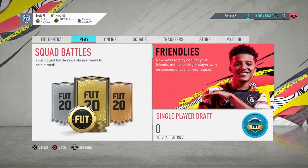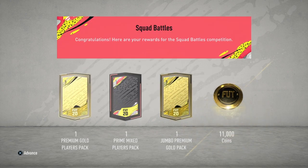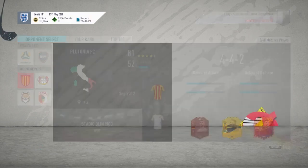I've had FIFA 20 for about three days now and I've reached Gold 1 on Squad Battles. Right now I'm about to claim my rewards. Gold 1 Squad Battles complete - here are my rewards: one Premium Gold Players Pack, one Prime Mix Players Pack, one Jumbo Premium Gold Pack, and 11k coins. Pretty good - let me open my packs.